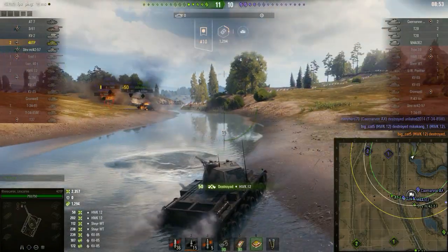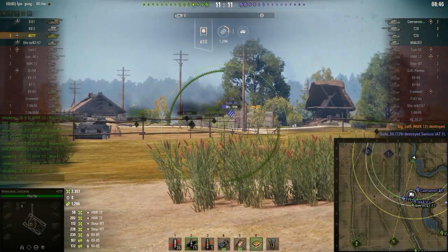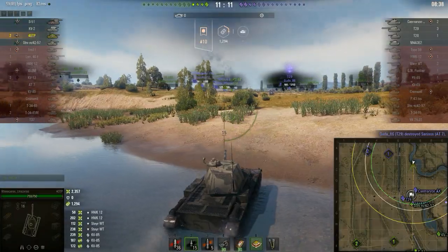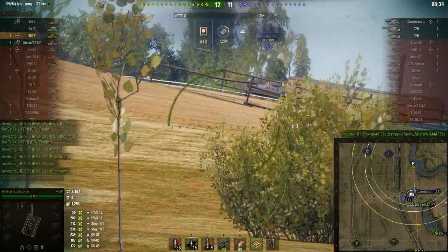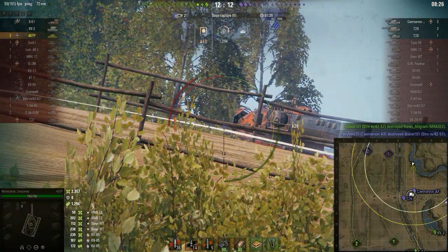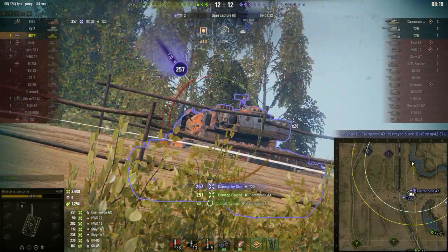He's still at full health somehow even after that jump, and he's managed to finish off the HWK 12 — which is a tier 8 he's killed in a tier 6 machine, arguably one of the worst tier 6 machines overall in the game. I didn't notice this immediately, but the Centurion Action X is actually looking in the other direction and doesn't appear to have even noticed he's here. He just gets a shot straight into the rear of the turret, then takes a hit from the T20 which makes him fall back a little bit.